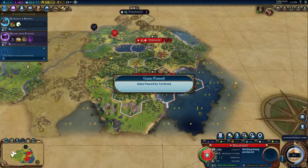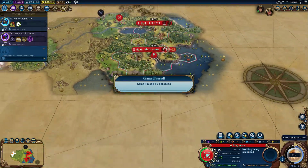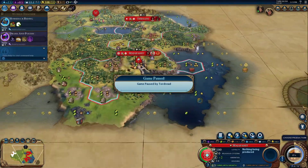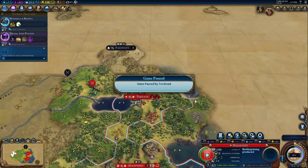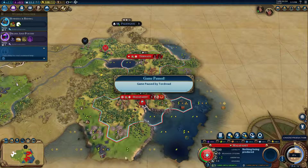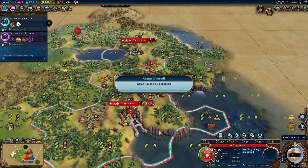Hello, welcome to a Civilization 6 guides, tips and tricks video. Today we're going to be looking at a mechanic in multiplayer called shift-entering: when you should be using it, how to get the most out of it, and what it actually does.